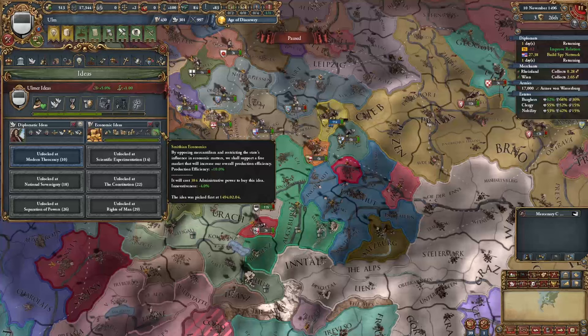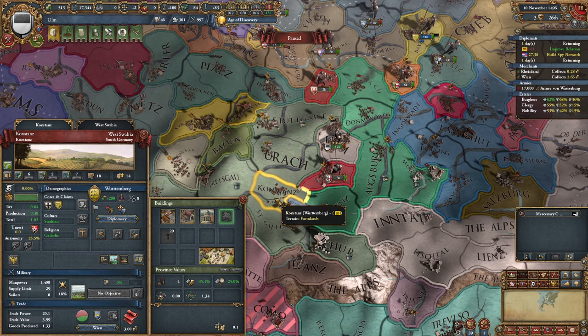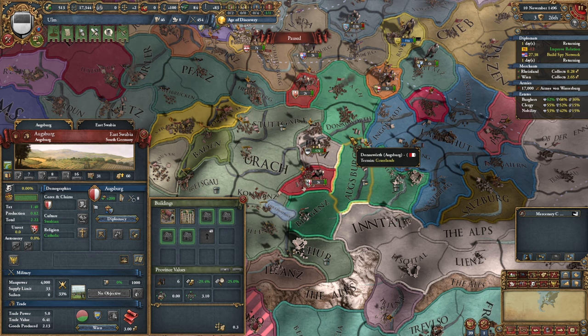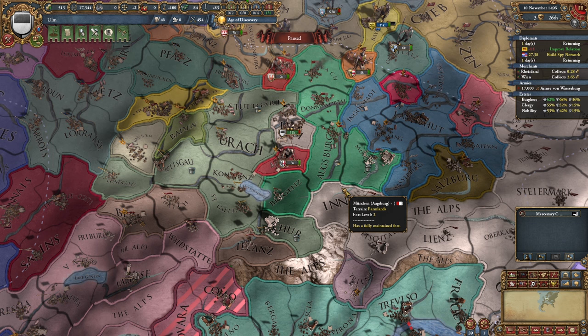Now we're able to get ourselves Smithian Economics, which will give us an extra 20% development cost decrease. To develop in this province that my subject owns, it only costs 17 points — I imagine you can start to see exactly where I'm going with this. If I dump a bunch of development into my subject and then concentrate that development, I will be getting 9 development in my capital. This is basically the method we're going to be using to skyrocket onto the largest province in the world.